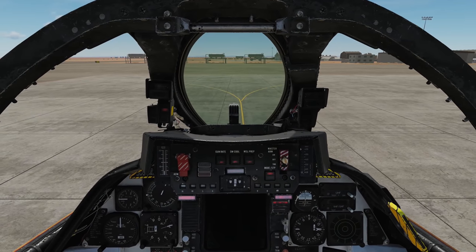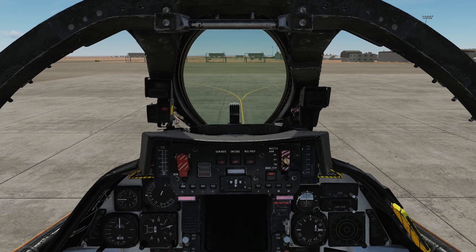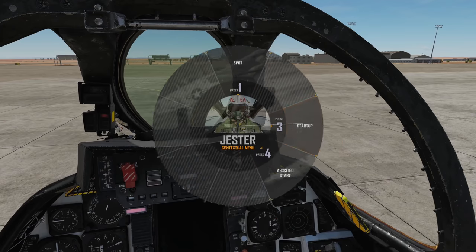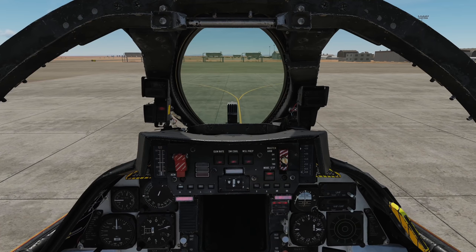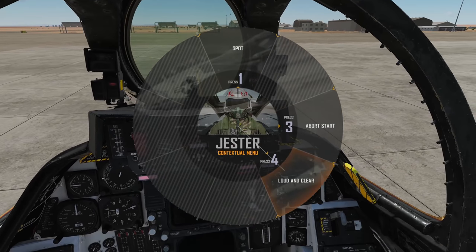Once both ground power and air are on and connected, we can dial Jester to startup. To do this, press the Jester toggle menu button to bring up the Jester menu and select startup. Next, Jester will do a quick comms check — ICS comm check, can you hear me? To acknowledge, bring up the Jester menu and select loud and clear.